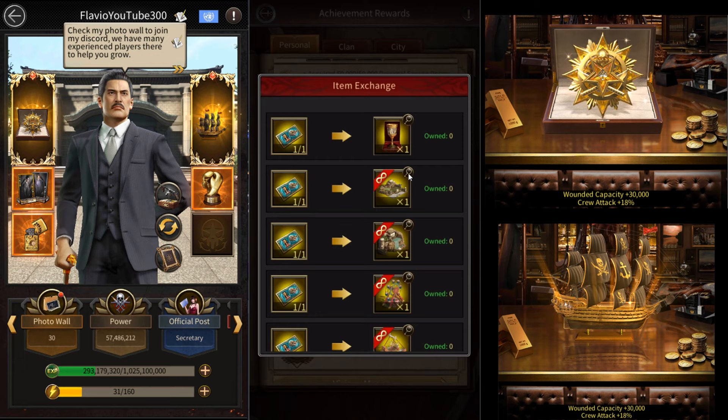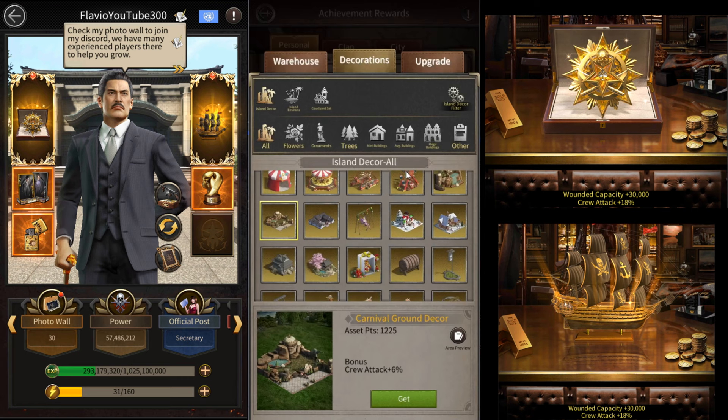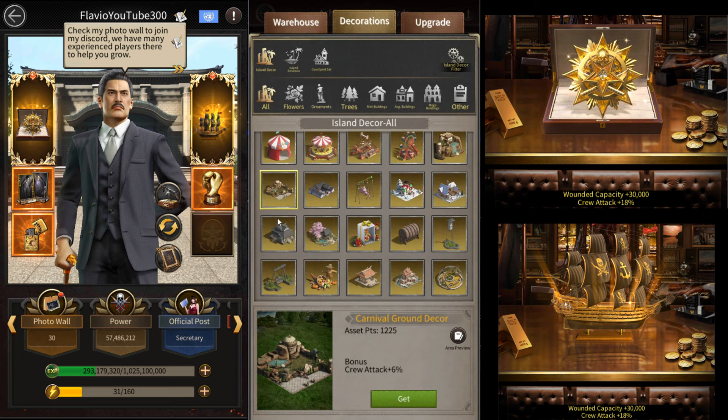Let's take a look at these island decorations. The carnival ground decoration gives you 6% crew attack. The carnival rivulet decoration gives you 4% crew attack, and the carnival carousel decoration gives you 2% crew attack. There are also decorations that give wounded capacity — the carnival ferris wheel and the carnival pirate ship decoration give you 11,000 wounded capacity each, and the carnival cabin decoration gives you 8,000 wounded capacity.